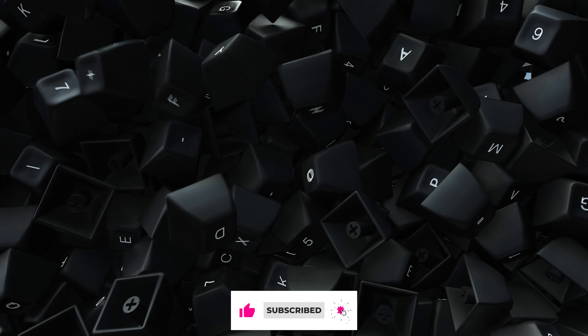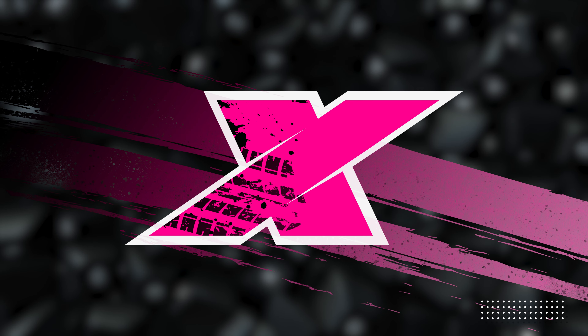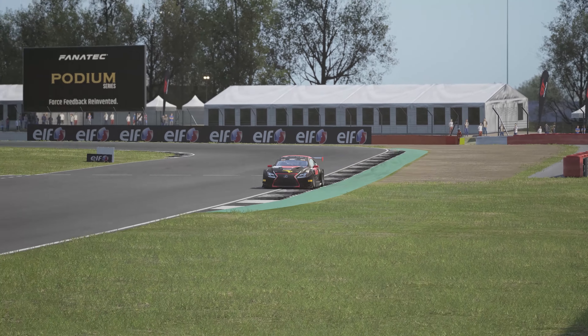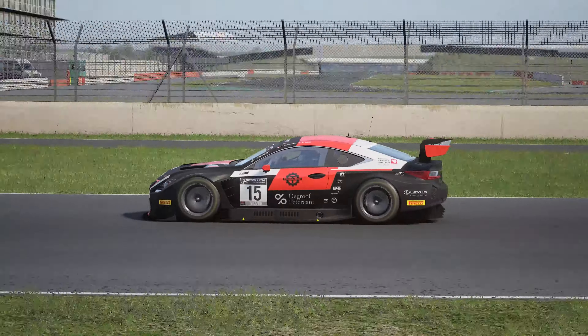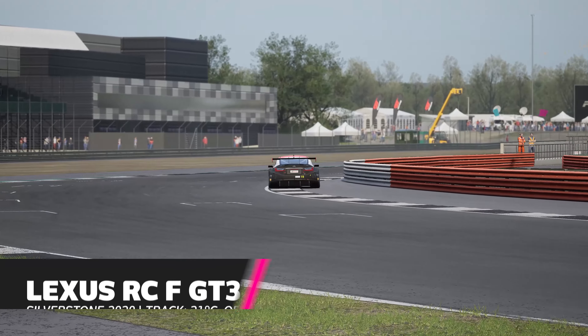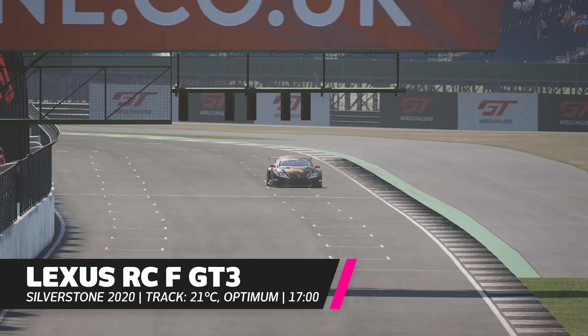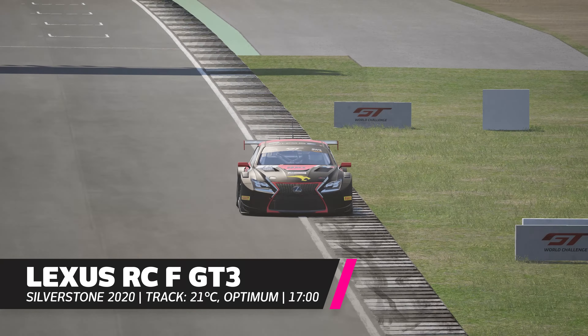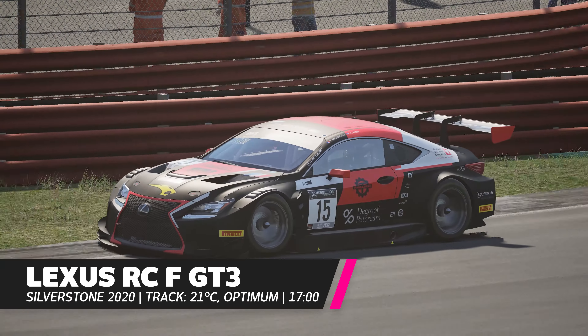I'm also going to throw a keyboard into the mix, as there are some phenomenally fast drivers who actually use a keyboard. I decided to use ACC for this test to keep it as close to what Jason was doing as possible. I selected Silverstone as the venue and went with the Lexus, a fairly neutral car compared to many of the other GT3s. The plan: complete a hot lap session using each of the different setups and see what's what.